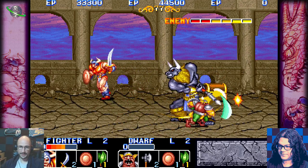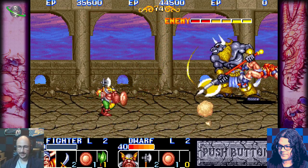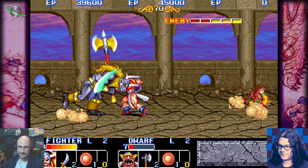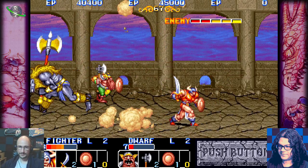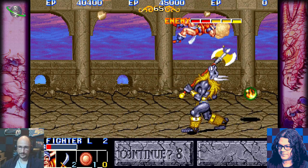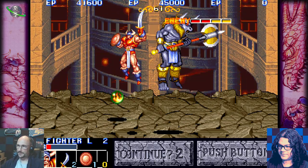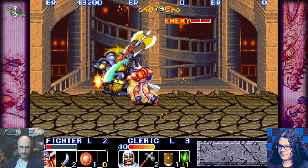I would love to pull off the block at least once, but it's so unintuitive to turn away from the enemy when they're attacking you. It feels like you definitely want to move toward them while attacking, especially since this character is a little limited with range. Hopefully we'll have infinite continues.